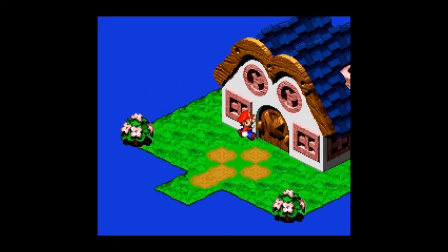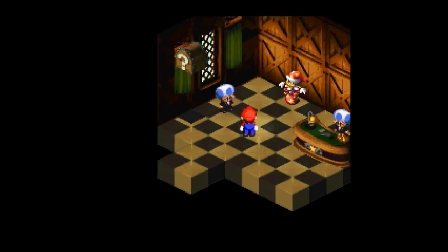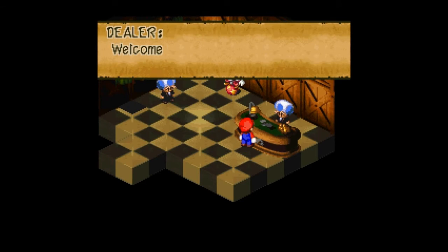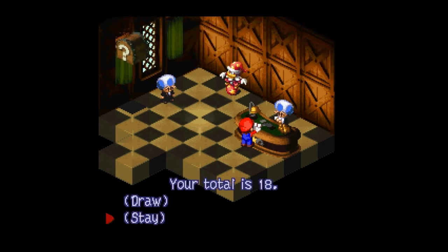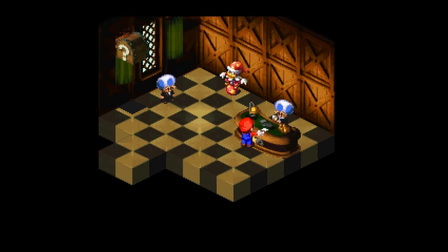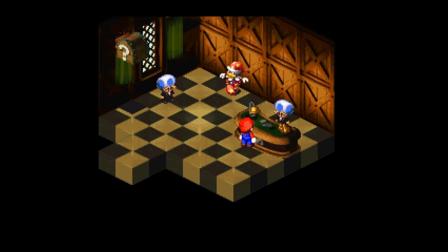What's this — Grate Guy's Casino! Okay, that door was pointless. Hey, blackjack — I'm actually good at blackjack. Actually no, I'm not gonna play blackjack. I got dealt an 8, then a 10, so I have 18. You stay on 18... oh bullshit! I win a Frog Coin. We're not continuing this — I'm done with that.